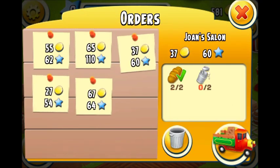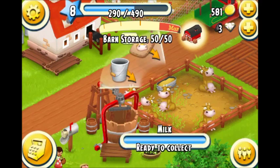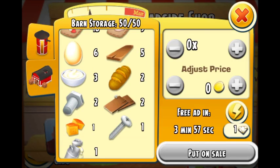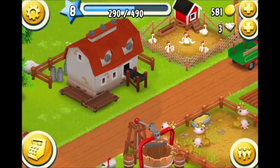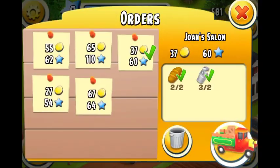We need to collect only two milks and pop one. My inventory is full again — what should I do? Let's put some chicken feet on sale. Now I can send my order.